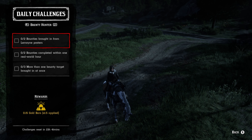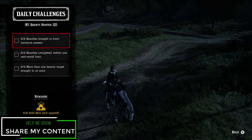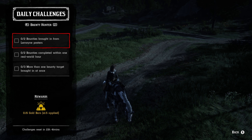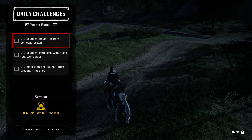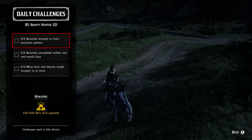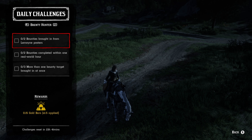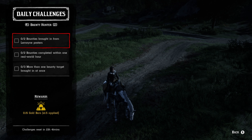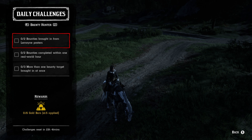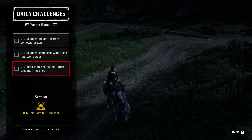Moving on to the bounty hunter role — two bounties brought in from Lemoyne posters, so you're looking at Rhodes or Saint Denis. Two bounties completed within one real world hour, so basically do them as fast as you possibly can. More than one bounty target brought in at once — the best way is with a friend who has the exact same daily challenge so you can help each other out. Otherwise you can use your bounty wagon, but typically you do have to kill one of your targets. You can always drag a dead one back without a bounty wagon and put the live one on the back of your horse.